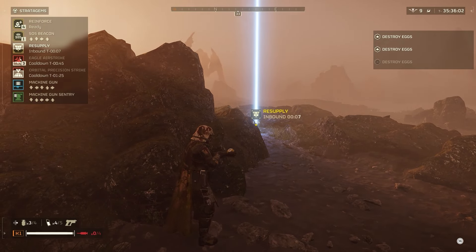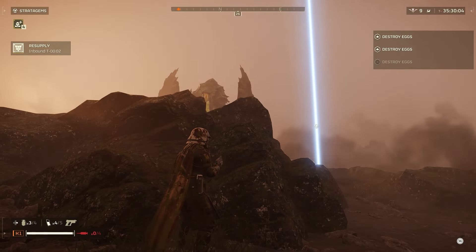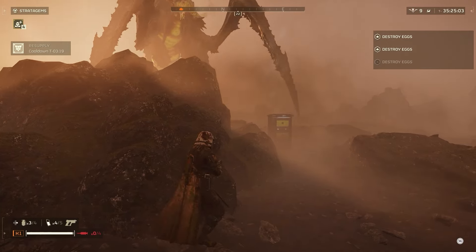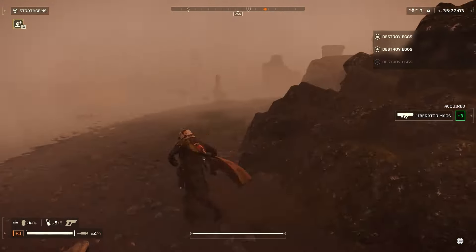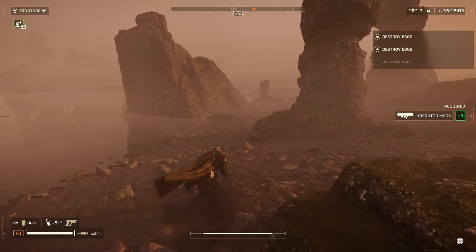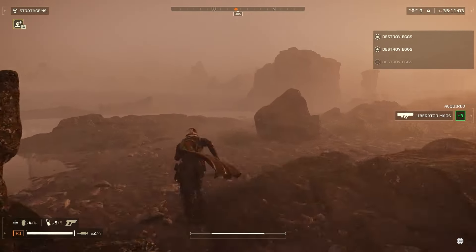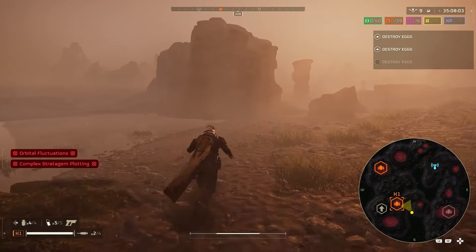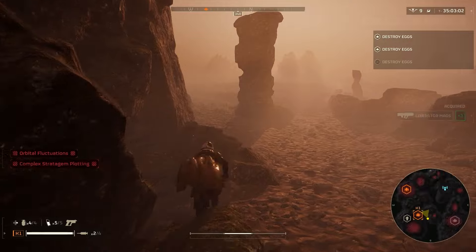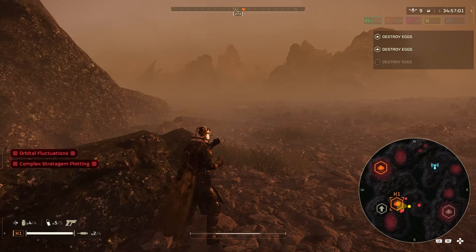The bile titan does not see us so we're going to call in a resupply. Let's just snag this — nope, he actually did not see us take that either. One cool thing about this armor is the 20% increased susceptibility to not being seen by enemies. I'm not really sure how effective it is against bots though, because I typically run heavier armor since bots can shoot rockets from almost across the map.